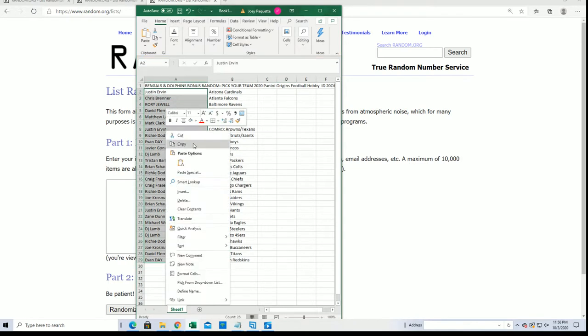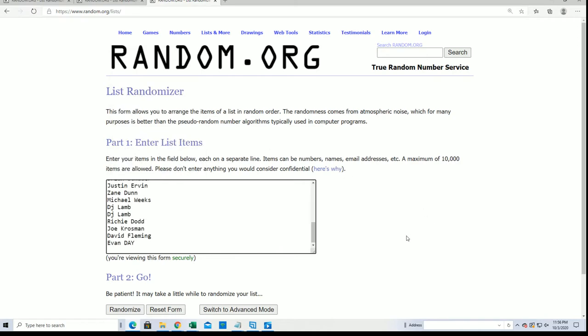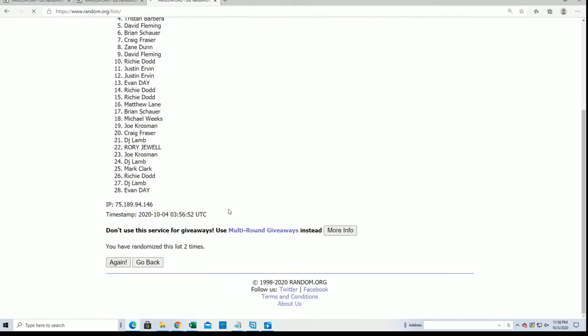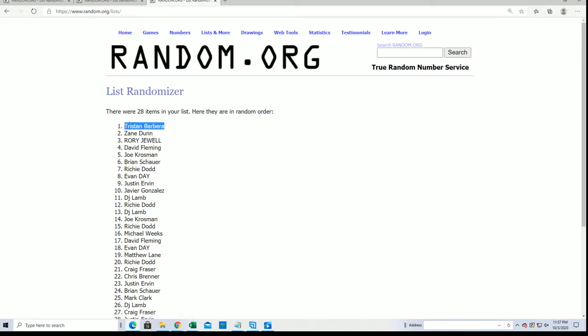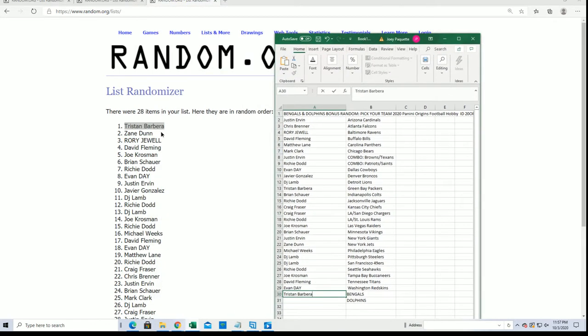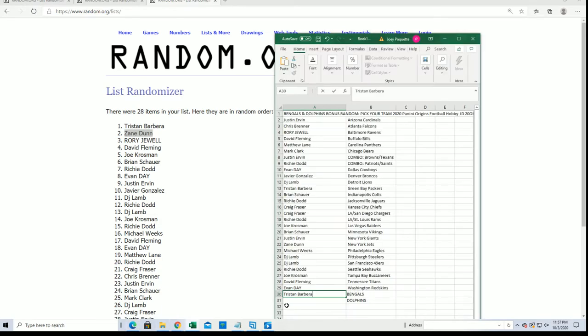If your name comes up number one, you've got the Bengals. If your name comes up number two, you've got the Dolphins. Let's do it — seven times. Lucky number seven. Tristan has scored the Bengals. Zane, you've got the Dolphins. Free teams in Origins. Good luck, you guys.